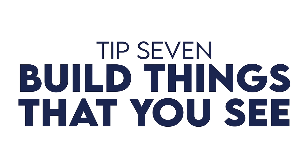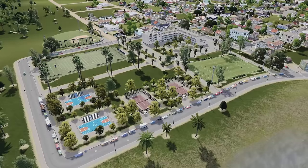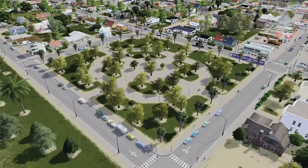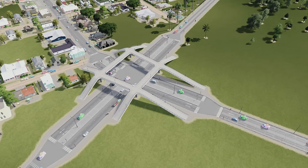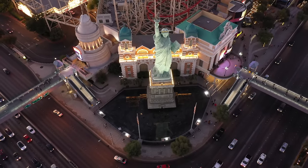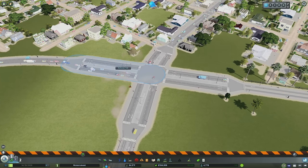Tip number seven: build things that you see. What you see right here is a high school campus — if you're from the US, this probably looks very familiar, with athletic fields and a large high school. No matter where you are in the world, you could design a campus that reflects your surroundings. Even though we're good at building things like this, or a small main street, or a park, it can be tempting to build things you've never seen in reality in an effort to resolve problems in the game.